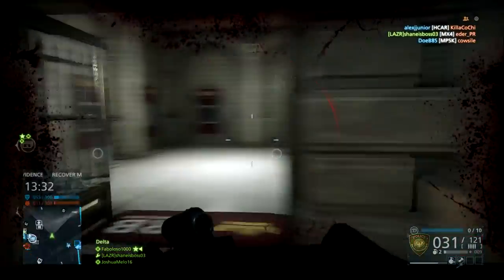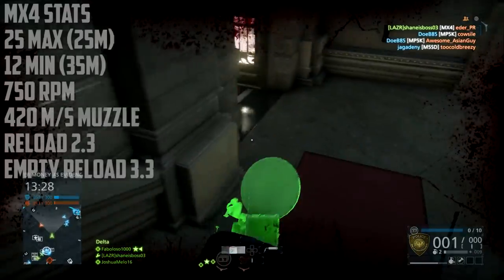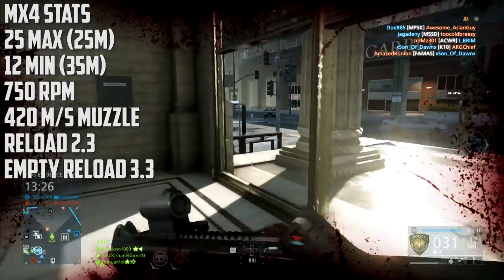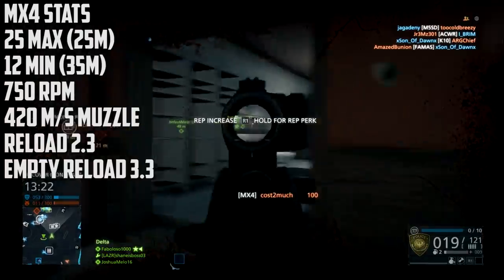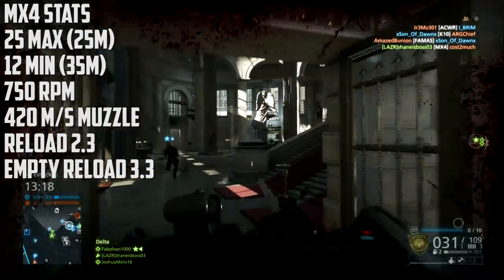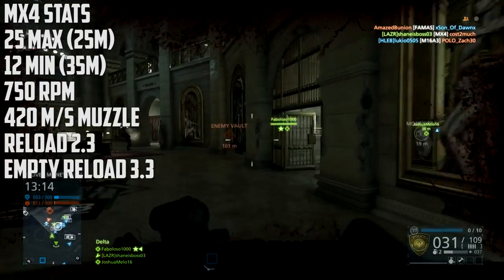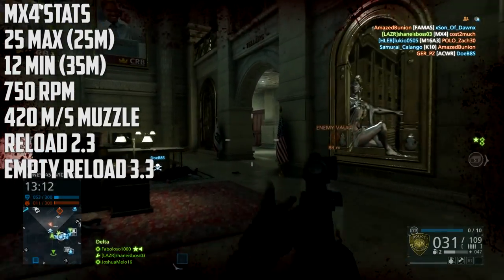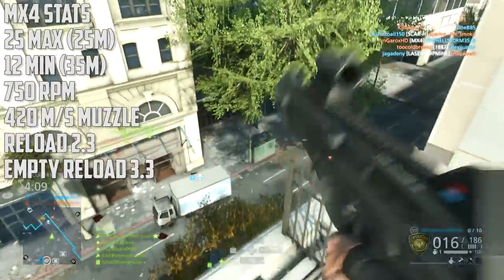Now let's get right into the stats of this gun. It does 25 max damage out until 25 meters, giving it a 4-shot kill out until that range. Once it hits the drop off, it drops down to 12 minimum damage at 35 meters, so it does have an extremely quick drop off. While at 25 meters you're getting a 4-shot kill, once you get to 35 meters it'll be a 9-shot kill, which is absolutely terrible.